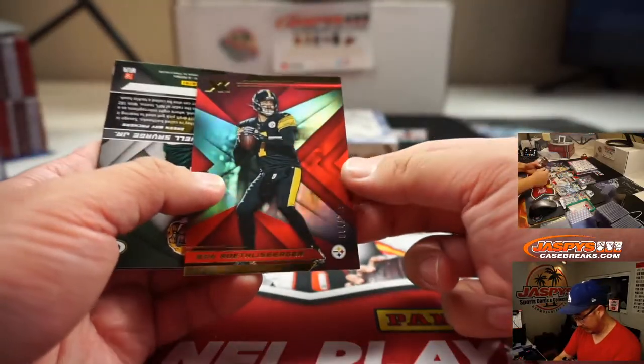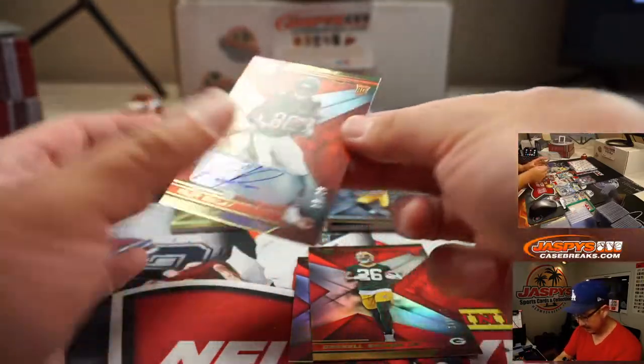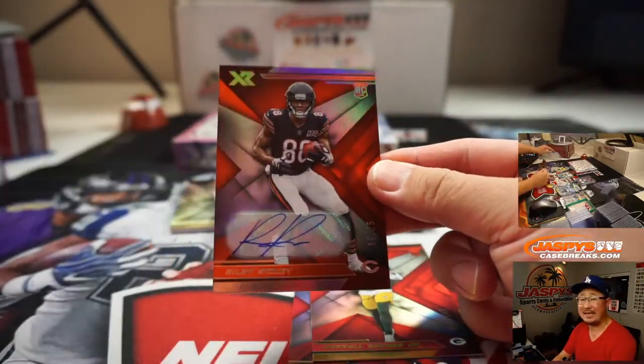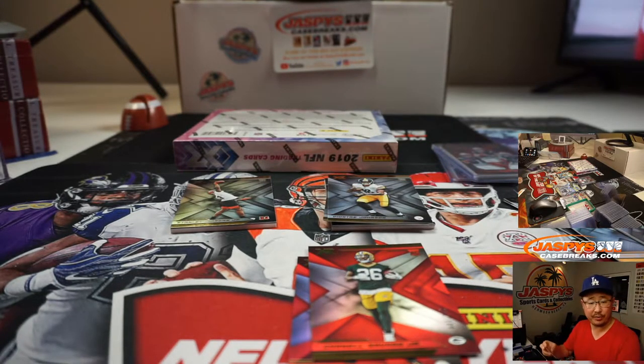Ben Roethlisberger to 249, Darnell Savage Jr. to 249, and a Riley Ridley autograph 19 out of 25 for the Bears, who are in the NFC North. Josh Hoffman with the NFC North.